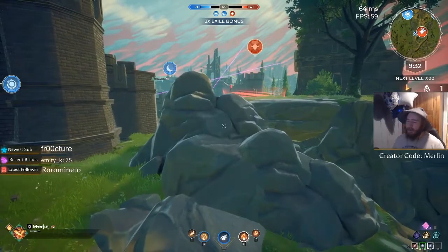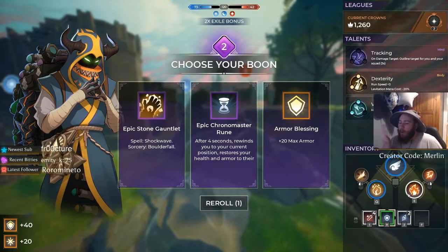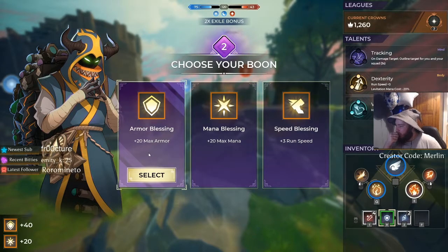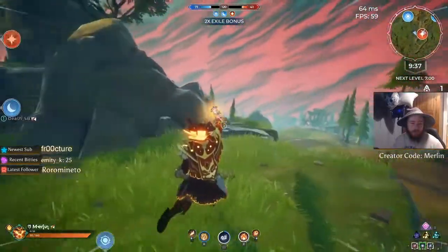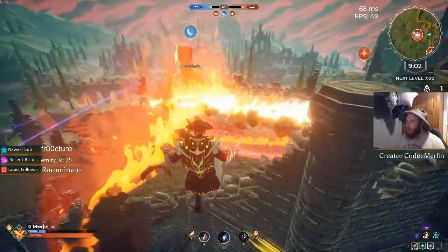If you get exiled before getting a boon gem charge, you will be given a free one — this is a soft catch-up mechanic that Proletariat have introduced, and it's honestly a fantastic addition. You recall using your use button — the same button you use to open chests and interact with areas around the map for quests. It takes eight seconds to recall and it can be interrupted by any damage, including projectiles from bots.